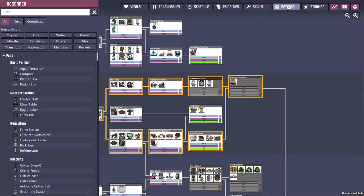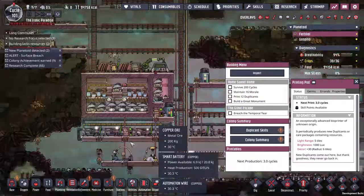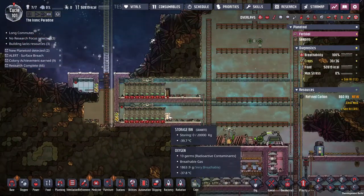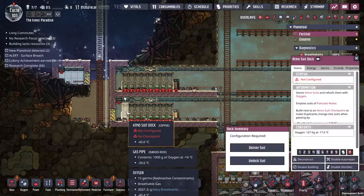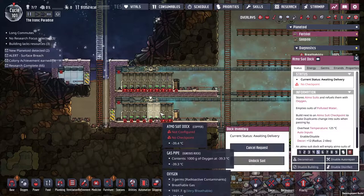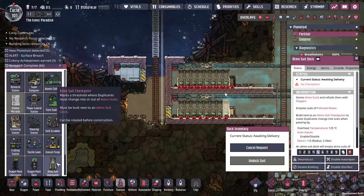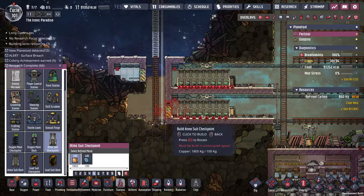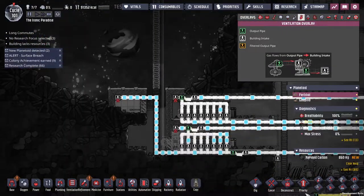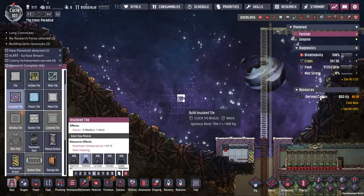All right, is that all of my research? Yes it looks like it. Now I need to see what do I need to do to do rocket research — go away. Do you have suits yet? No, I'm not shipping station checkpoint. I think this is a perfectly fine place for some rocket platforms — let's be right there.